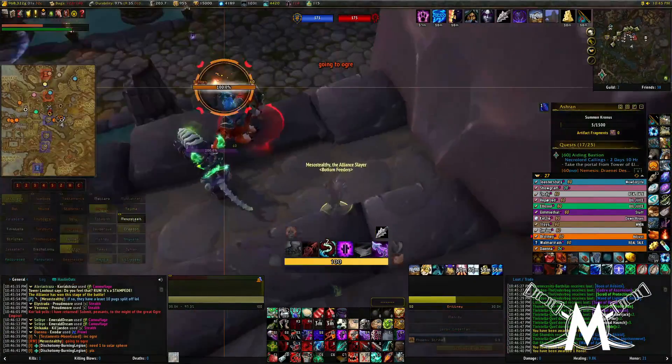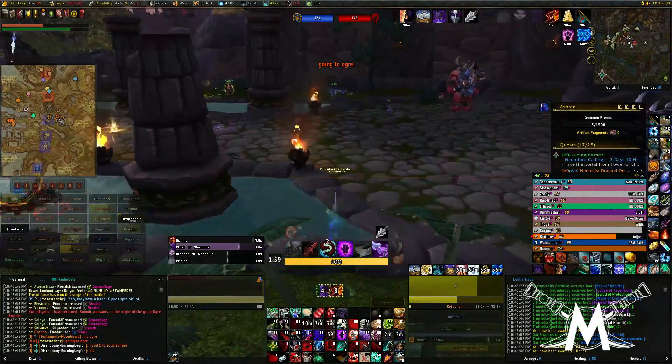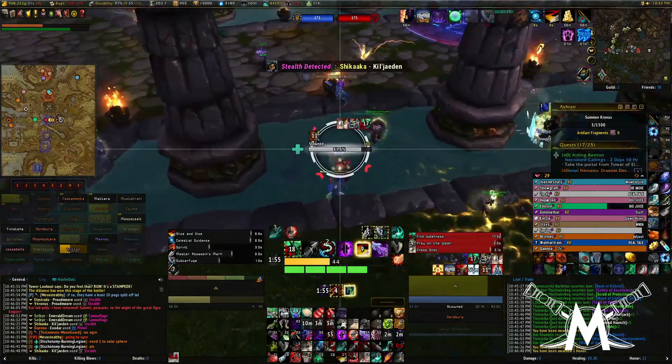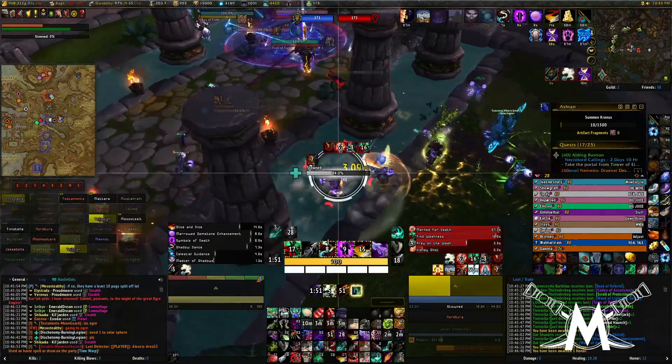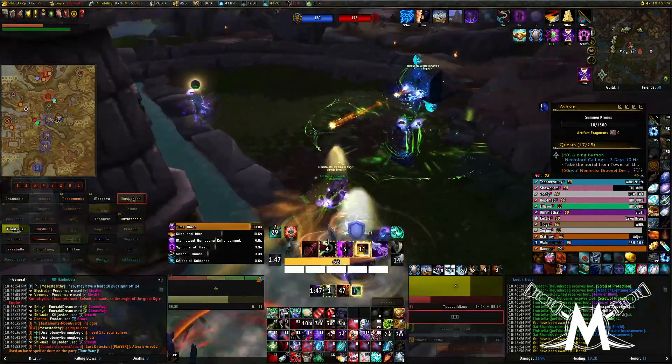I'm going to go ahead and knock that Druid off. Jump down here, but re-vanish just to make sure I've got stealth. Get on this hill over here. Try to get stoned down. Drop a Smoke Bomb, finish him in that window. Lights out. Someone loot that body so you don't get a Battle Res.